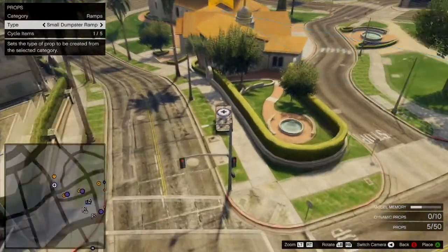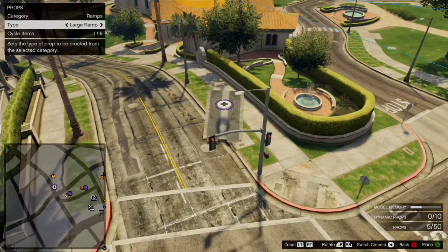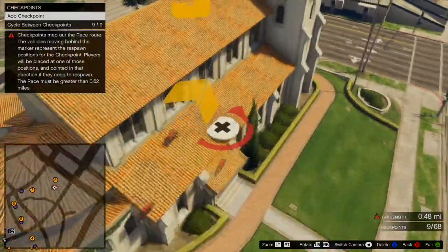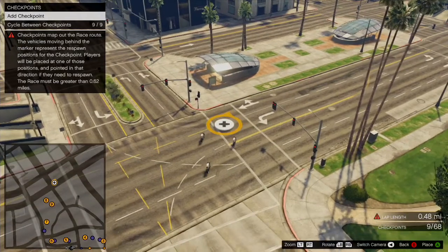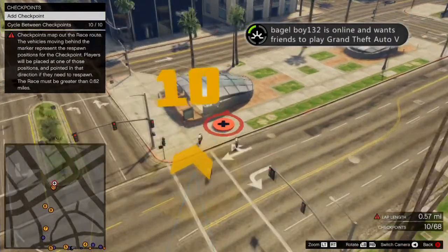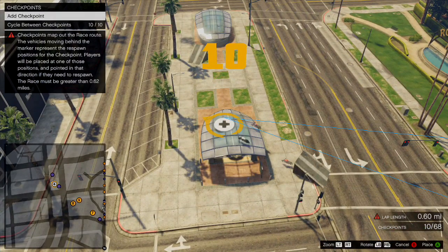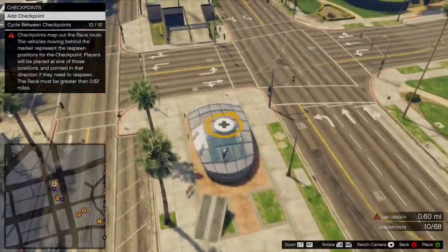You can switch between modes by hitting Select or Back on the Xbox controller while you're in the main menu — not this menu but the one from before — where you have to switch things up. You can set as many checkpoints as you want. They recommend the course be more than 0.62 miles, though I'm not sure if that's a strict requirement.